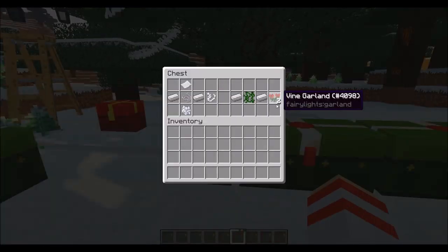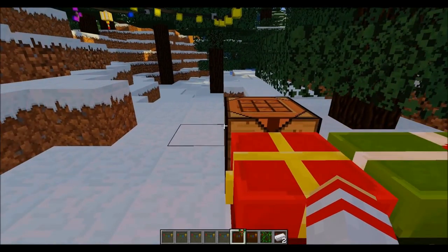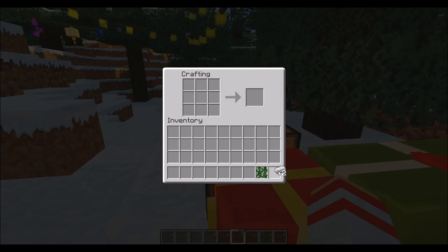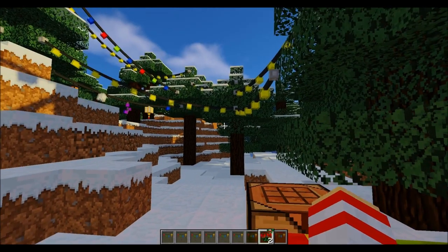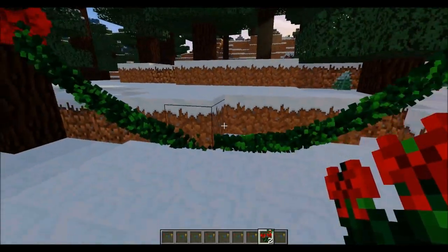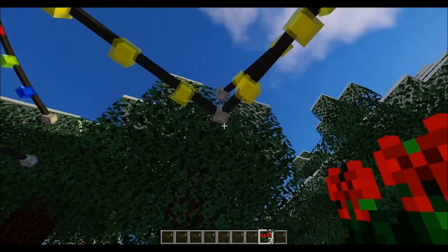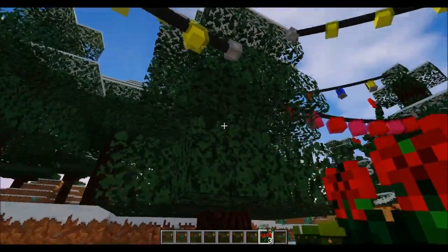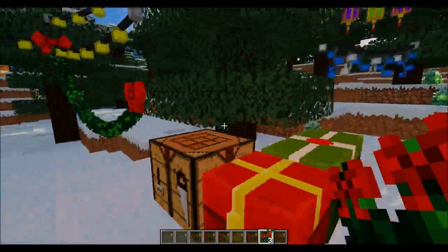Garland is crafted like so — you actually get two garland per craft, whereas you only get one tinsel, but it is well worth it. Let me just show you one of these recipes in action. Got the two garland — let's hang some up. Right click there and right click there. It's hanging a bit low so let's go a little bit higher. Connect it here and go to there — that's better. You need to aim higher with garland because it does loop down quite a bit.